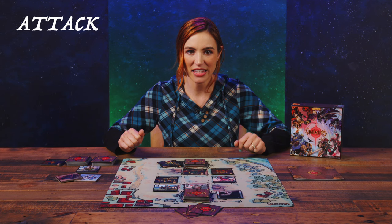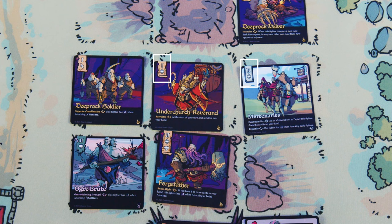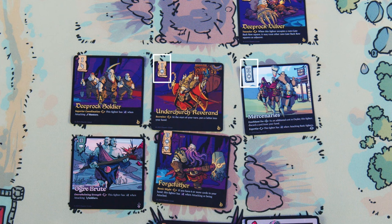Move: the player may move one fighter to an orthogonally adjacent empty square. That fighter then becomes fatigued. There are several actions that can cause a fighter to become fatigued, which means that fighter cannot take further actions this turn unless otherwise noted by a game effect. Attack: the player chooses an enemy fighter that is orthogonally adjacent to one of their fighters, and proceeds through three steps. First, they determine power by calculating the power value of each fighter, adding any modifiers.